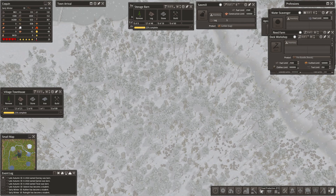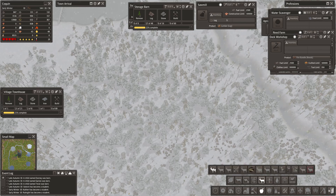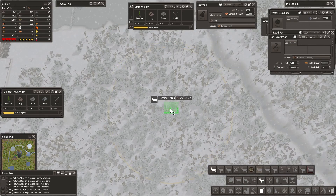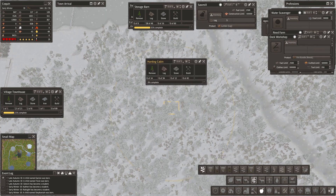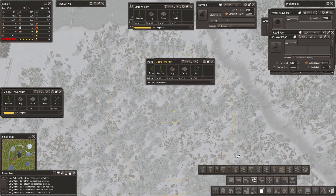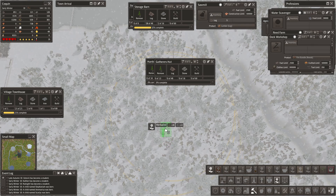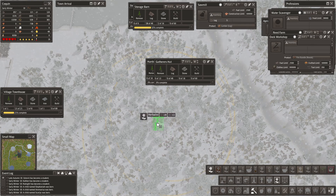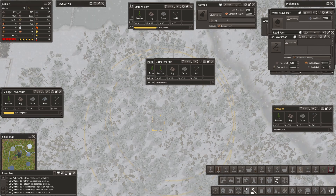Let's go: a hunting cabin, a hunter-gatherer, a hunter-gatherer, a hunter-gatherer, herbalist, herbalist. And then I like to throw in two orchards next to them.